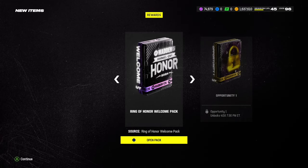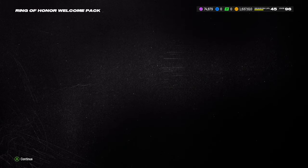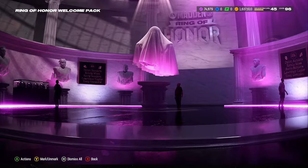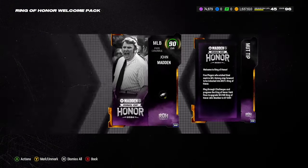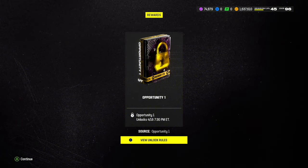What's going on guys, welcome back to the channel. So today the Ring of Honor promo just dropped in Madden 24. When you first log into Madden Ultimate Team today you will get this free 90 overall John Madden middle linebacker card — and look at that animation too, absolutely beautiful.